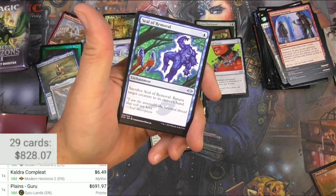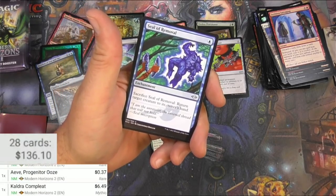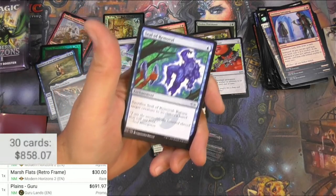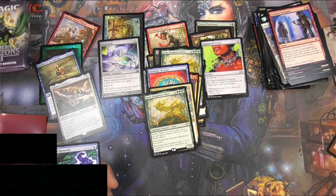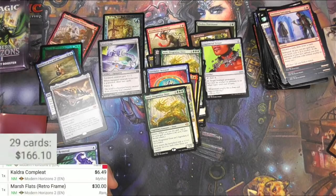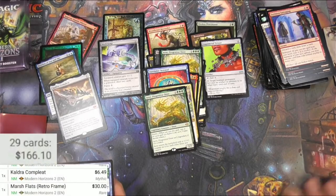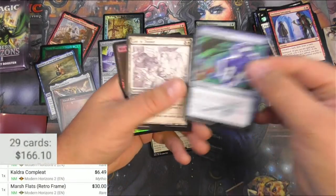That is not a guru Planes — maybe it looks similar. The scanner was certainly fooled. You really tried that again, huh? Let me see what the guru Planes looks like — not even close. Got the nice Therese Nielsen art but it is not that. Marsh Flats retro frame is 30 bucks there we go — that one will get a sleeve when I get around to it.